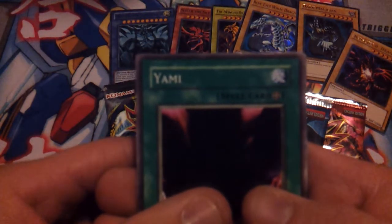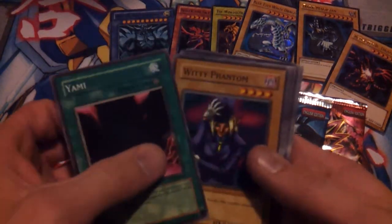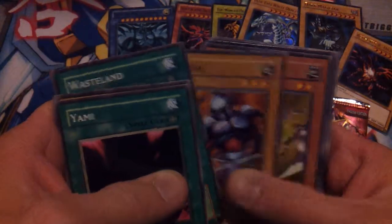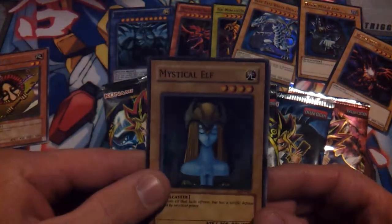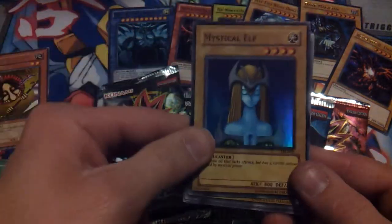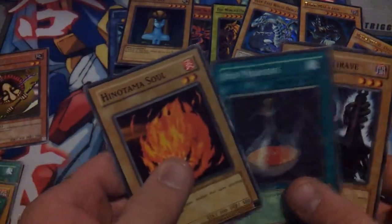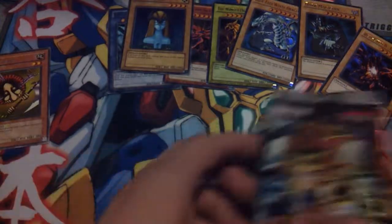So we've got Yami, Witty Phantom, Wasteland, Armor Mail, Hane-Hane — and awesome, starting off really well with a super rare Mystical Elf! That looks really nice. Time of Soul, Red Medicine, and The 13th Grave. That is an awesome start.